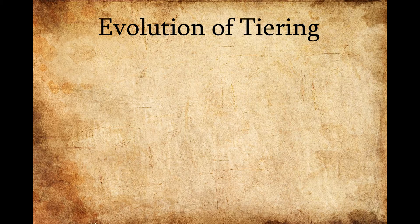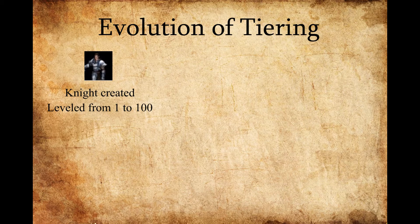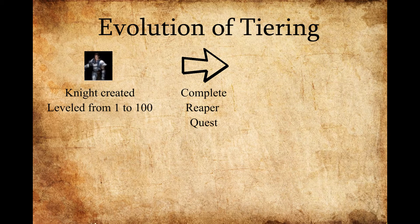So let's go through the evolution of tiering. As you first start the game, you create your character — whatever class it may be. In this example, we'll use a knight. We level him from 1 to 100. After that's done, we're going to complete the Reaper quest, which I'll describe later. After the Reaper quest is complete, you will then become a tier 1 Reaper.